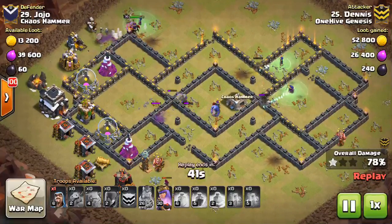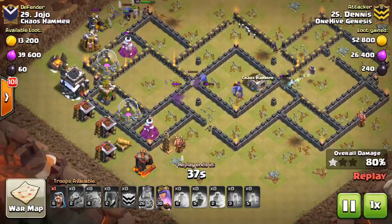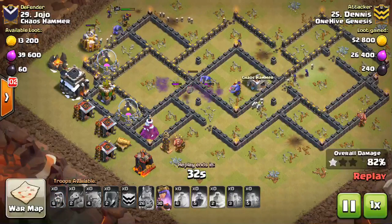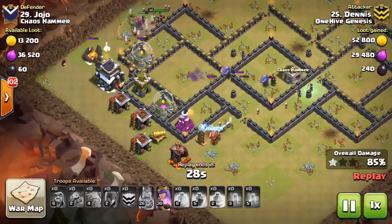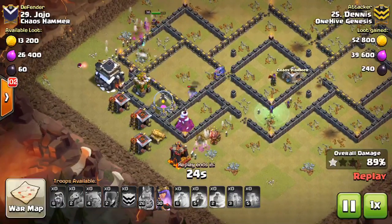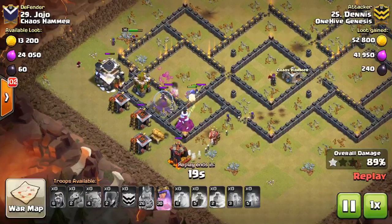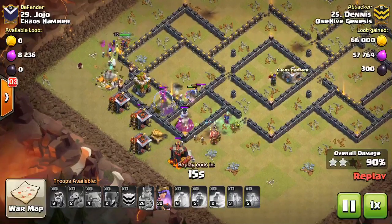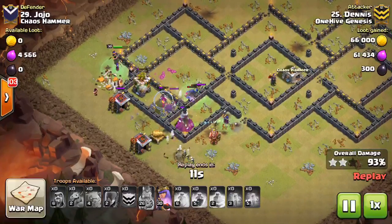If you do heal your witches, it's very difficult to take them out under that heal because they have enough HP that it takes three or four shots from a point defense or a lot from a splash damage defense to bring them down. The troops are spread out, which is a good thing for witch attacks at the end — they spawn skeletons up to the max number while not being targeted, then those skeletons break through a wall and run out to tank all those defenses while the witches hang back and move slowly.